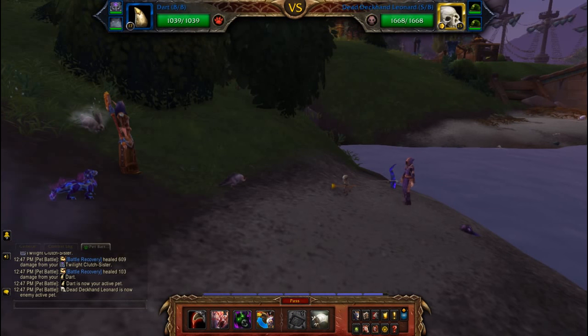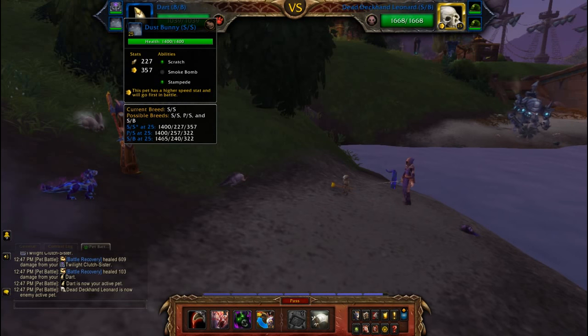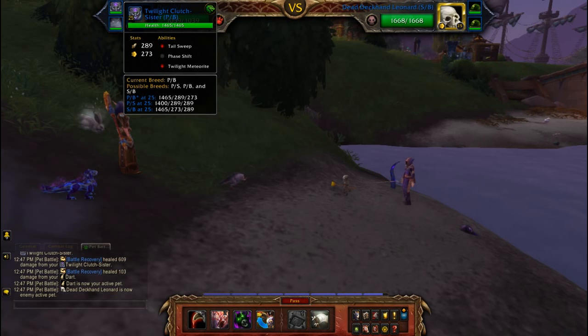This will be my two-pet leveling guide for Ellie Verne, using the leveling pet in my first slot. Second slot is the dust bunny — this one has a double speed breed with scratch, smoke bomb, and stampede. Third slot is the twilight clutch sister, which is a power balance breed.